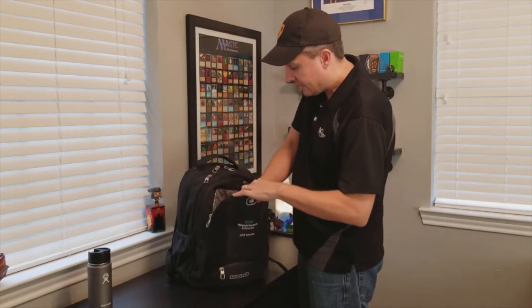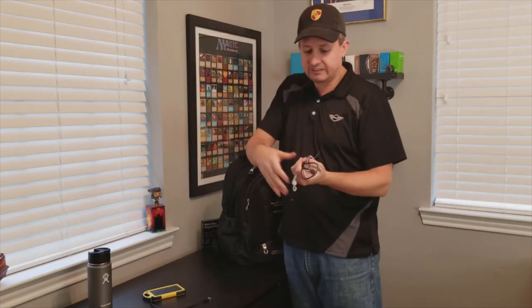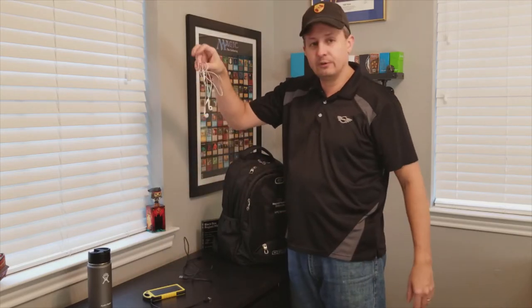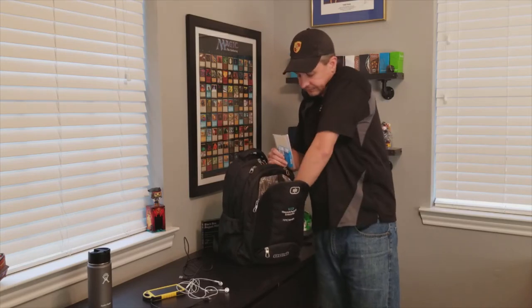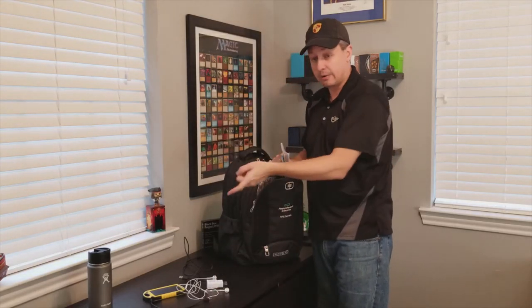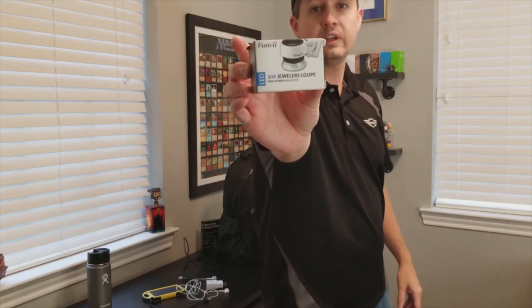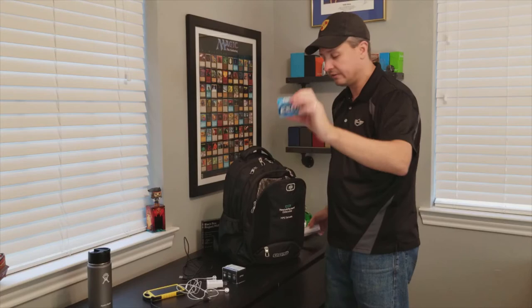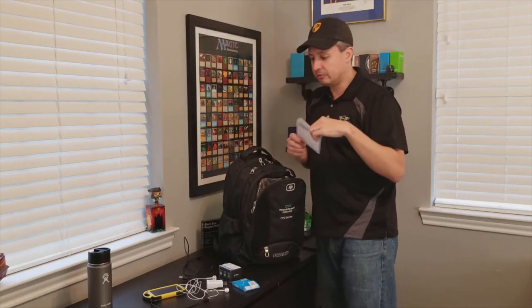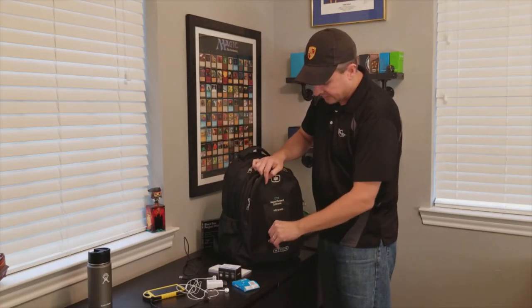First, a water bottle because you're going to get thirsty and won't have time to go get a drink. Several electronic devices: a battery charger to power your phone back up since you'll be texting, taking pictures, and video; a cable for your phone; a set of headphones; and a USB adapter so if you have AC power you're not running your battery down. Also, my jeweler's loupe — I use this to inspect cards at a tournament if someone gives me a card to buy and I want to verify it's actually legit.